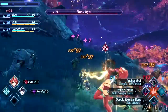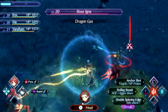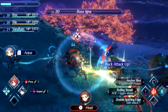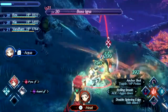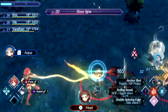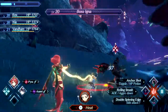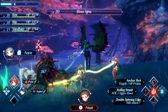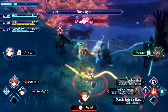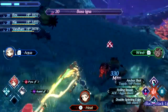As soon as you hear that Igna whistle and you see the exclamation point above its head, you are going to want to take that Igna right away, because it's going to get help from Igna that are further up. That just means a ton more enemies. Luckily, we took it down before it could alert anything other than this extra one. There are two enemies fighting us right now, because something has aggro on me and Nia.